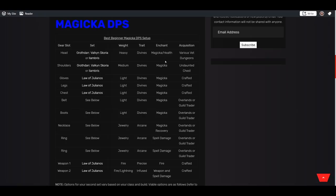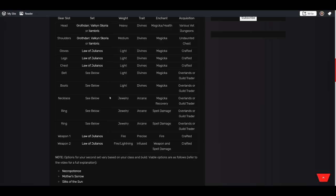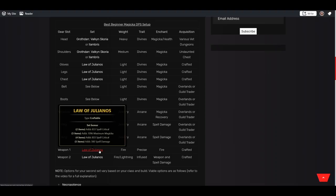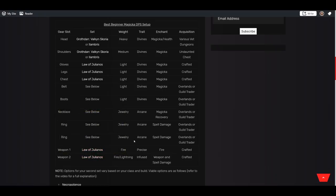We're running one heavy, one medium, and five light — all Divines, all Magicka enchants. If your health is below 16.5–17k, put a health glyph on your helmet. The belt, boots, necklace, and rings are going to be your overland set. I used to have the weapons also as overland, but overland weapons can be extremely expensive. By crafting your weapons as Julianos, this whole setup becomes way cheaper to acquire. You want three Julianos body pieces, the two Julianos weapons, and your overland pieces on the necklace, rings, and any two body pieces that aren't your head and shoulders.